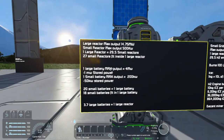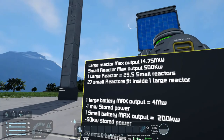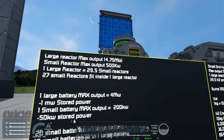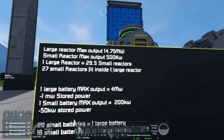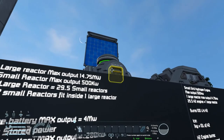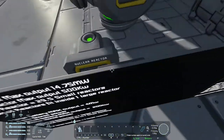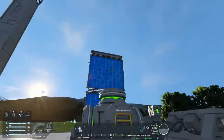Small grid: the large reactor outputs 14.75 megawatts, small reactor outputs 500 kilowatts. So one large reactor equals 29.5 small reactors in power output, and 27 small reactors fit inside one large reactor. Once again — creative is fine, but in survival you've got to access the ports. And these small grid reactors are even worse for access, because there's only one place you can access it instead of two.